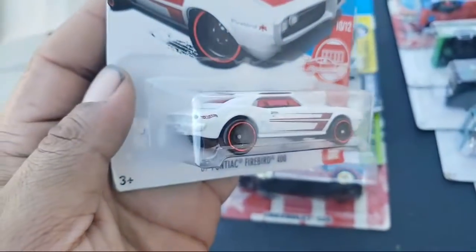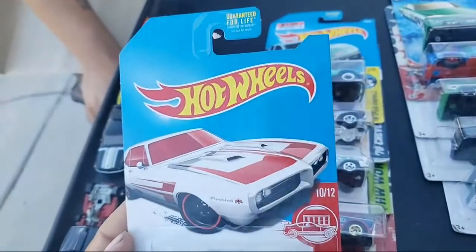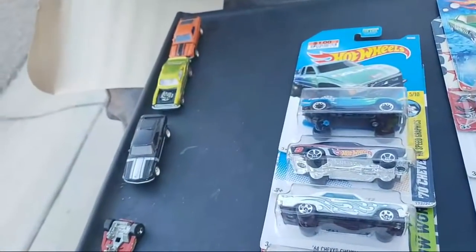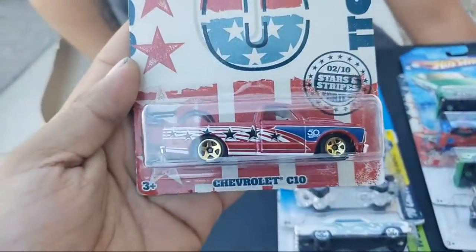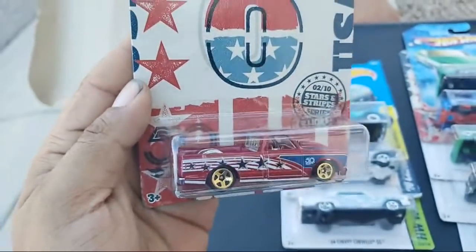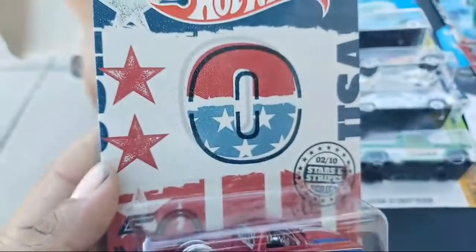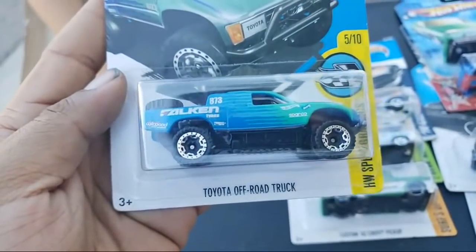Moving on — Red Edition Pontiac Firebird 400. Red Edition, this is a Target exclusive, probably 2017. I had a Civic in 1:1 scale when I was 24. I used to have the Integra, the DA9. Anyway, take a look — Chevrolet C10. This thing is beautiful — C10, Stars and Stripes, very nice, very very nice. And Toyota Off-Road Truck — this thing is sweet.